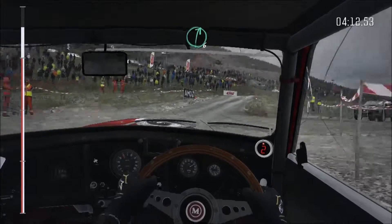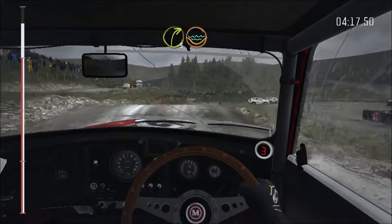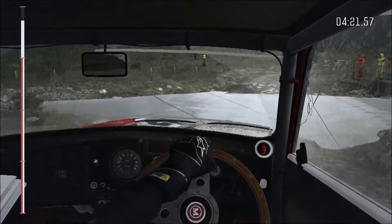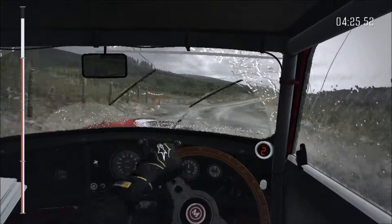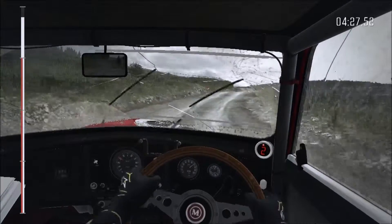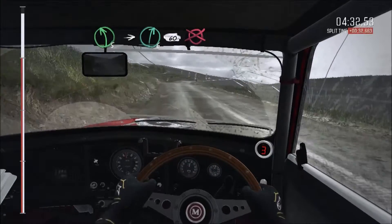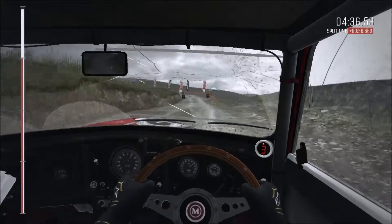And right six over big jump, 40 down. Right three, water splash. Right two through gate, opens, past junction. 60 past junction. Left five over crest, into right six long, 60 to finish. I'm not going to have the fastest time in the world, but definitely a lot better than when I do it with a keyboard.